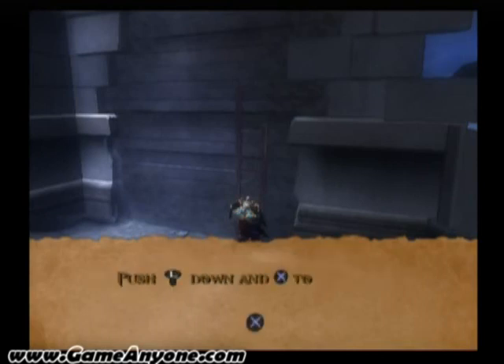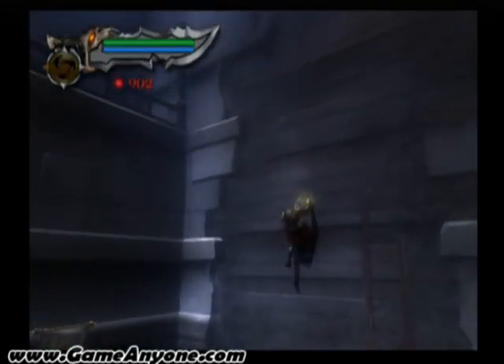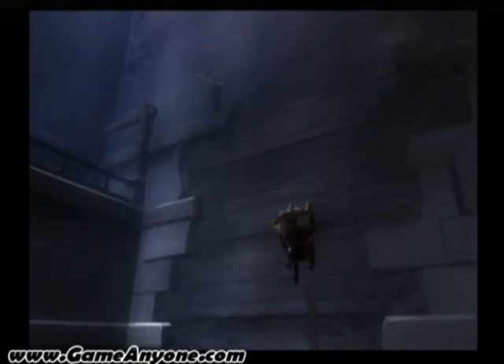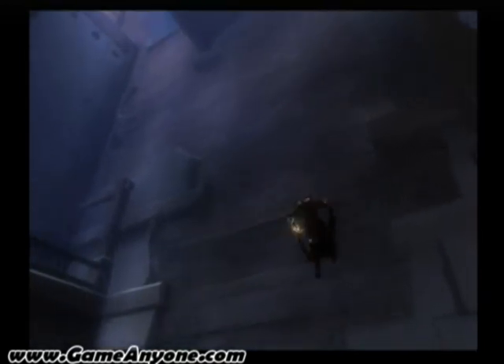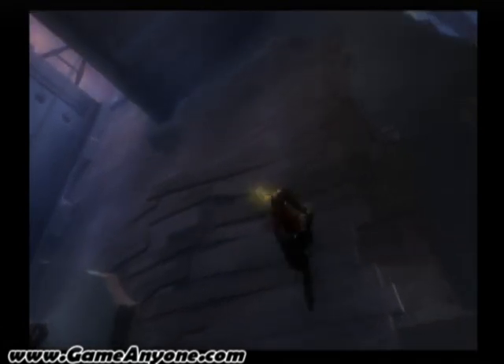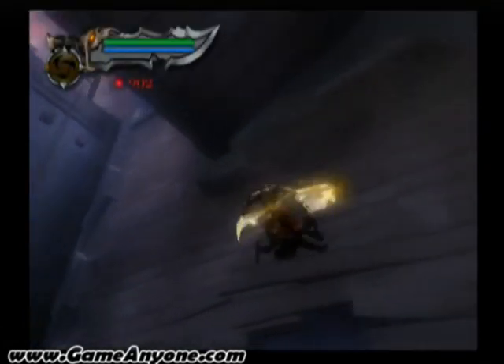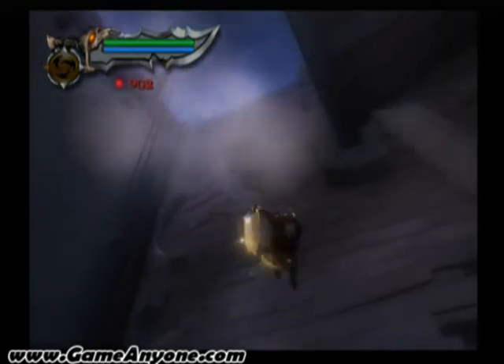So this is going to teach us how to climb a wall. Basically you just grab onto it — the walls usually look like they can be climbed. Just kind of move. You can use the X button to jump.